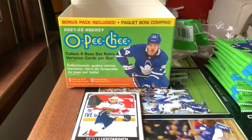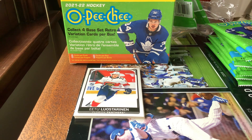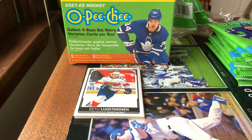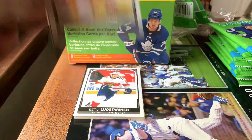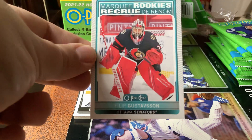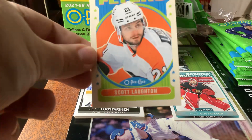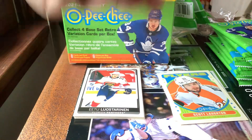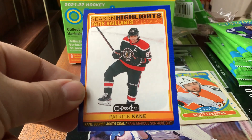So far so good after the first pack. We're putting the rookies and all the retro cards in the same pile. Pack two: Jacob Silverberg, Noah Hannivan, Filip Gustavin — marquee rookie, looks like a Senators card, that's a nice one. Scott Walton retro card. And a season highlight blue parallel of Patrick Kane for the Blackhawks — scores 400th goal. I love Patrick Kane, one of my favorite Blackhawk players all-time, three-time Stanley Cup champion.